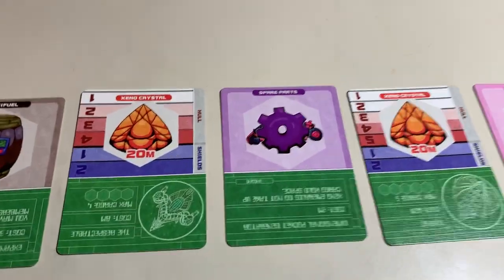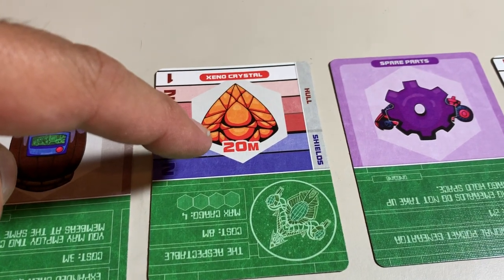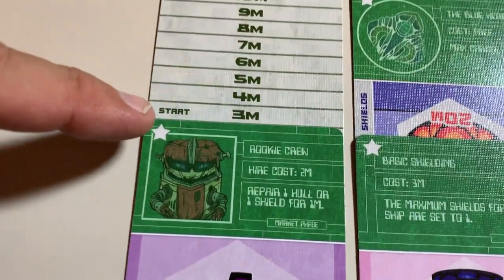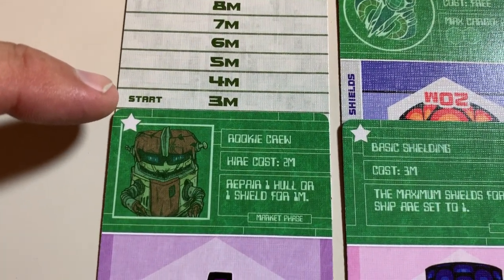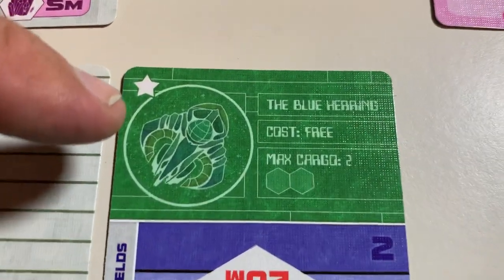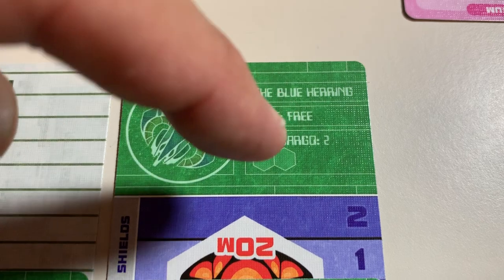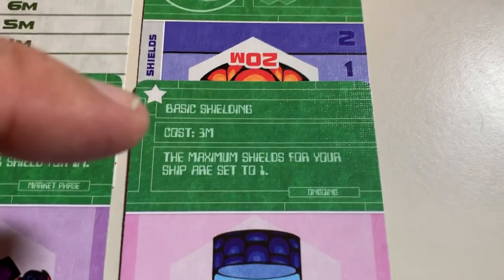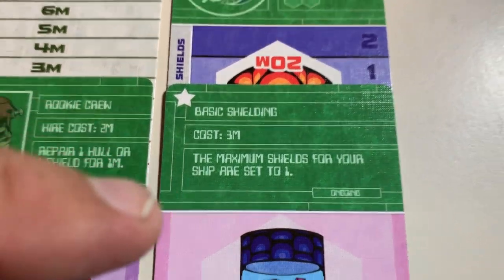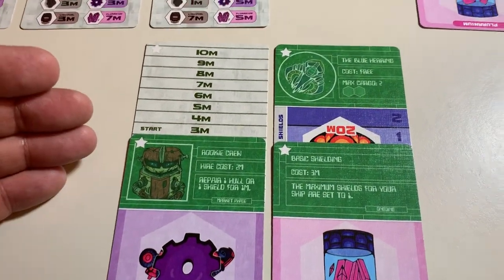So what are Xenocrystals? They're these things over here. As you can see, each one costs 20 megacredits — that's a lot of money in this galaxy. To start, you only have three megacredits with your rookie crew and your basic ship, the Blue Herring. It costs free and only has a maximum cargo of two. Your cargo space is over here, and you have basic shields with a maximum set to one.